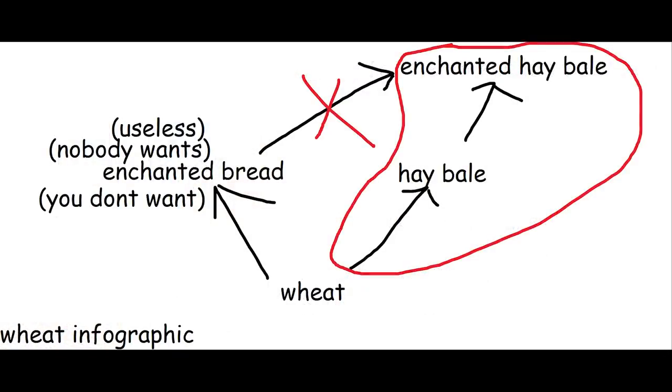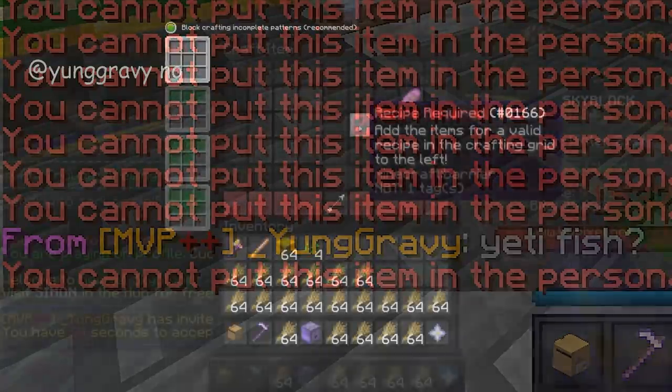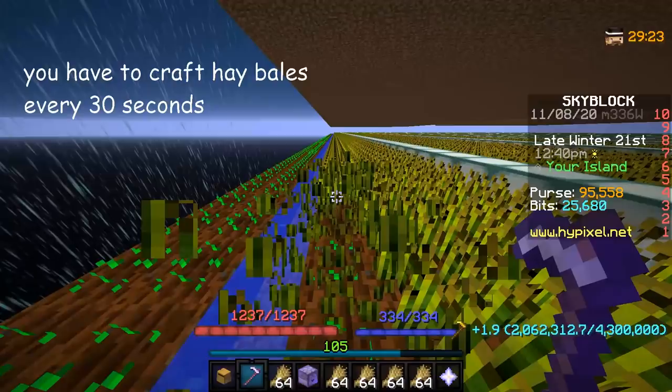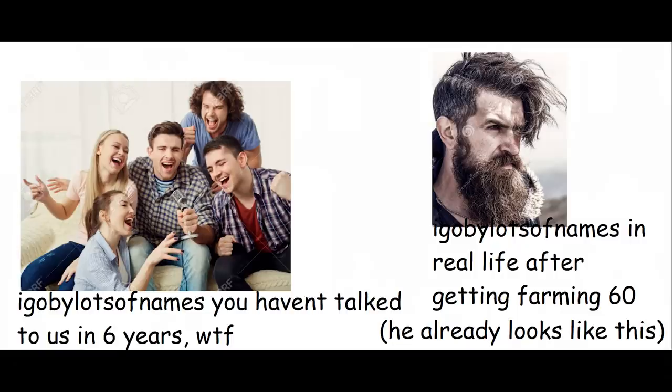Look at this diagram. The only way to get an enchanted hay bale is to craft all the wheat you get into normal hay bales, and then make enchanted hay bales out of that. You cannot put hay bales in the super compactor, so you would have to manually craft the hay bales yourself. Since your inventory will fill with wheat very quickly, you would spend lots of hours simply making hay bales — so maybe it's more like 200 hours to get the hoe.